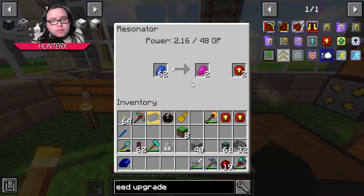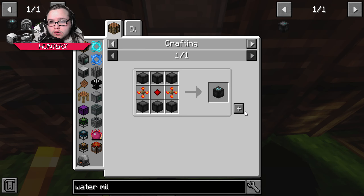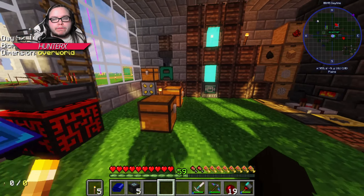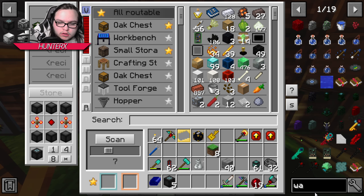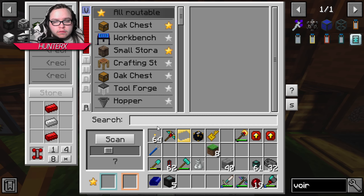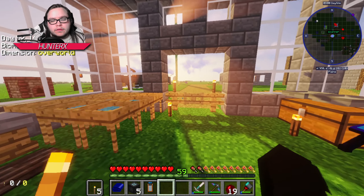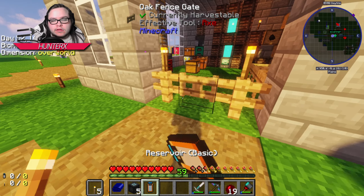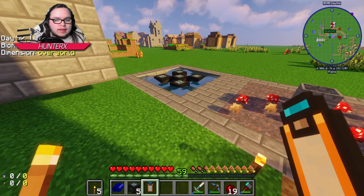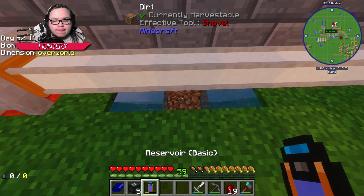Oh, we still don't have enough grid power. I mean that's a little bit quicker. Can we make more water mills? I'm sure I can - oh beautiful, I can make another five! And can I make another one of these generator setup? Pretty easily. The fact that I just made another five of these things.